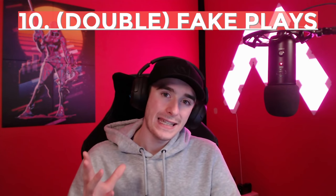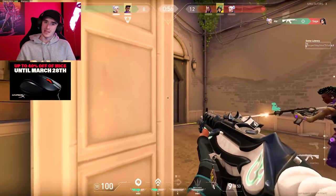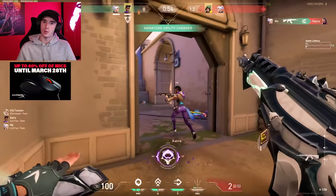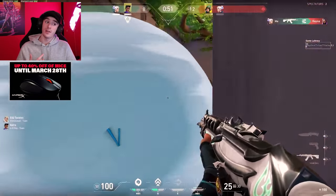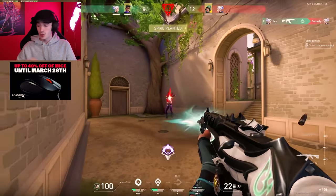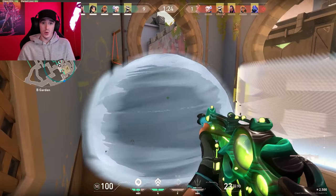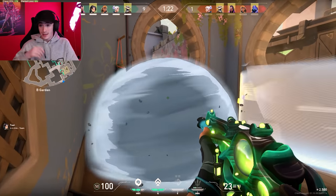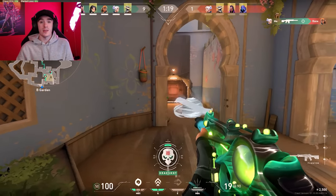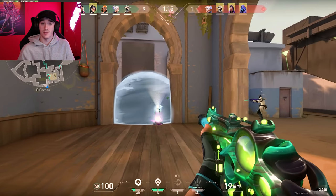The last point is faking plays and making moves the enemies don't expect. One example is Jett fake dashes — if someone's defusing the bomb, dash into a wall even if you can't reach them. They might jump off the spike thinking you've dashed at them, giving you more time. You can also smoke an area, dash into the smoke, then walk back out the same way you came — the enemies will check the other side of the smoke where they think you dashed.